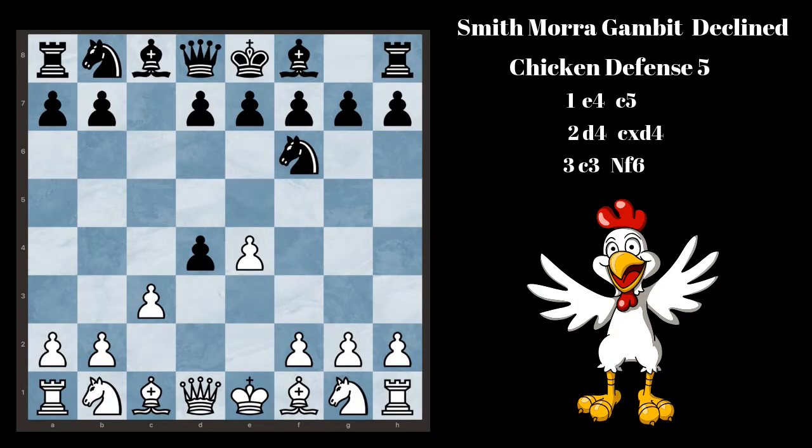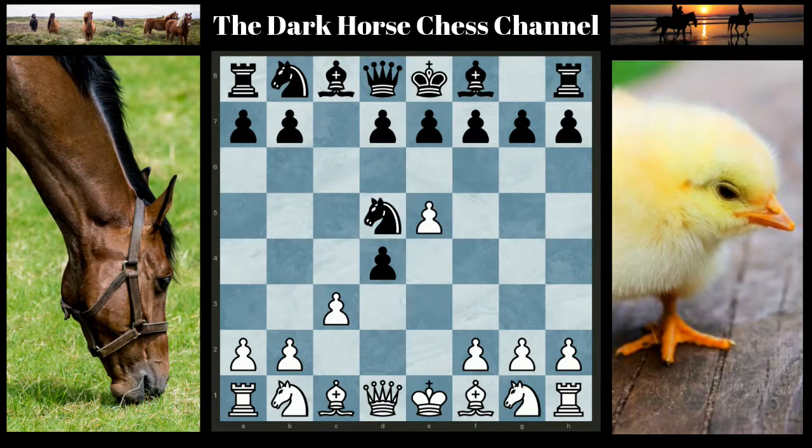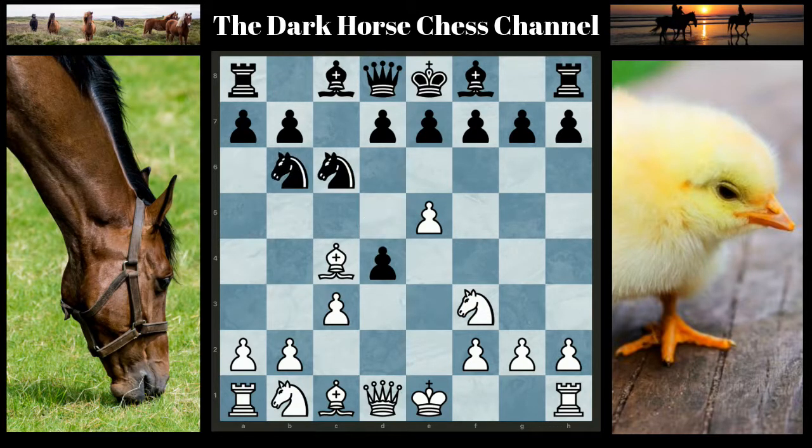Chicken Defense Number 5: Black accepts the first pawn and plays Knight to F6 on move 3. After Knight to F6, this transposes into the C3 Sicilian. The recommended move here is to go E5 and kick the Knight over to D5. After Knight to F3, Knight to C6, Bishop to C4, Knight to B6, Bishop to B3. There is tons of theory on this and White has a slight advantage.